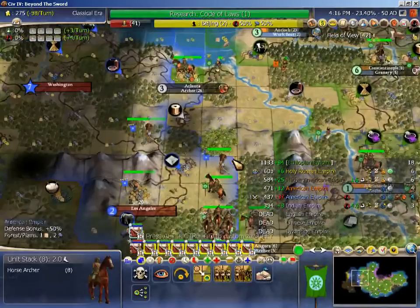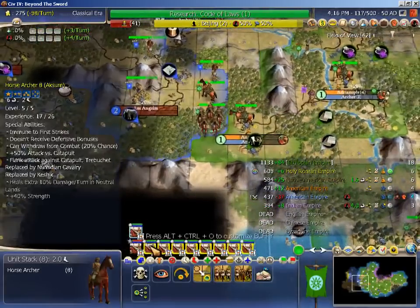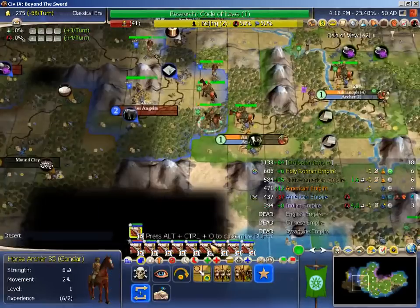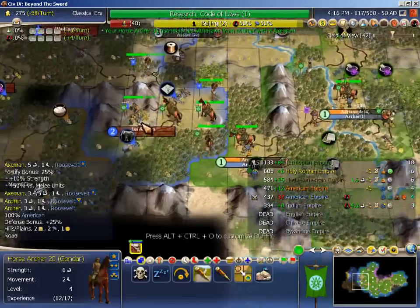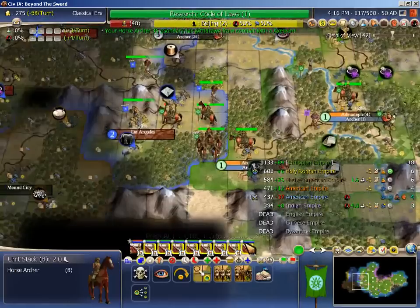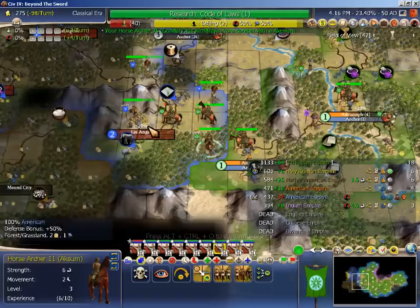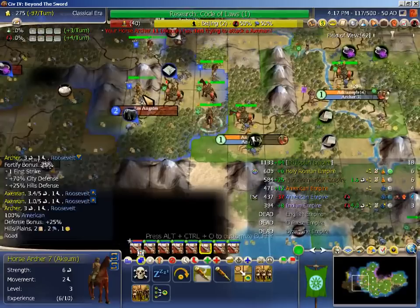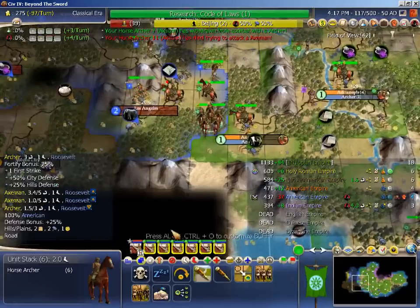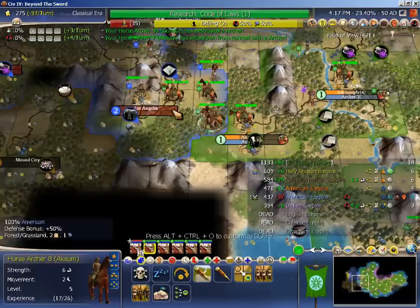Maybe I can pick this off now - he doesn't have any spears. He only has four defenders in this city, and I have a decent chunk of horse archers waiting in the wings to cause some grief. I was going to say no damage but I did it - it's an illusion of no damage. There I died but I did inflict a healthy casualty. I survived again and did damage - excellent. And a win outright - excellent!